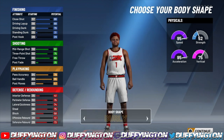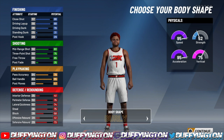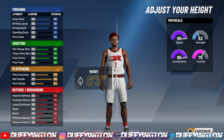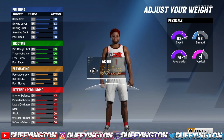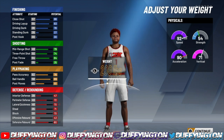For the body shape, I'm always going with burly so you get more bump animations. Now right here, this is what's gonna separate you — you want to make this player six-foot-six.